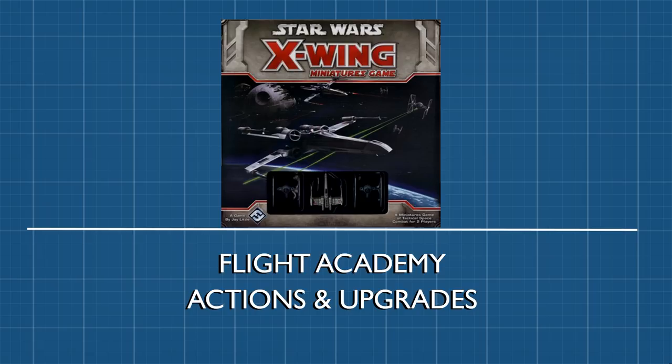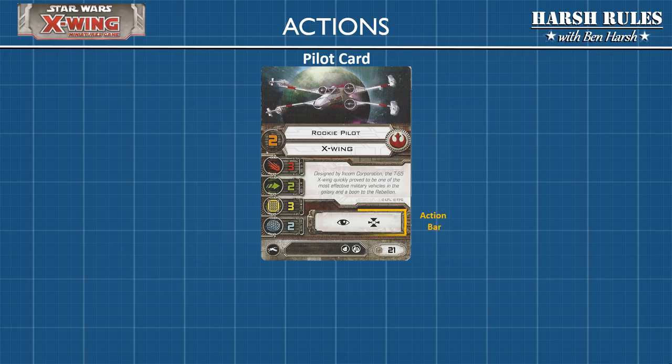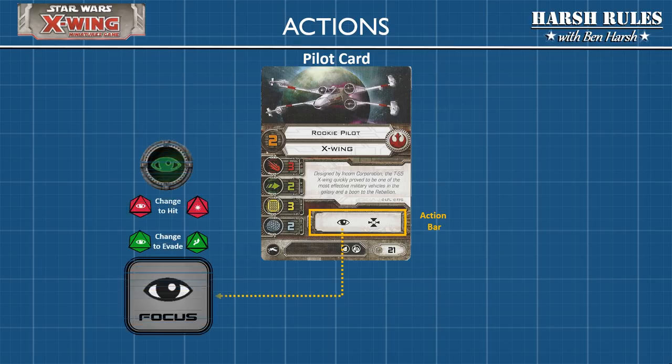Now let's look at the actions and upgrades available in the core game. The icons on the actions and upgrade bars on the pilot card fall into two groups. Actions are abilities inherent to the ship itself — for example, all X-wings have a specific set of actions and all TIE fighters have a specific set. Upgrades are additional enhancements to your ship. Each ship may perform one action immediately after moving during the activation phase. The rookie pilot can activate their focus ability to generate a focus token, which can be spent to either change a red focus to a red hit or a green focus to a green evade.